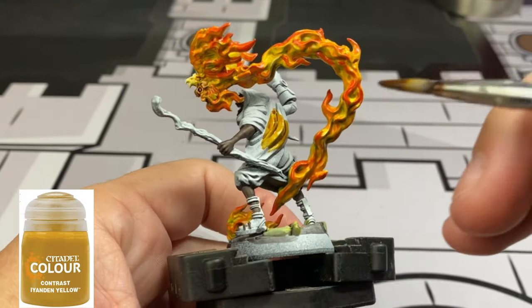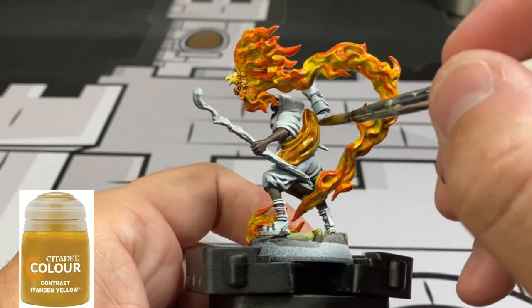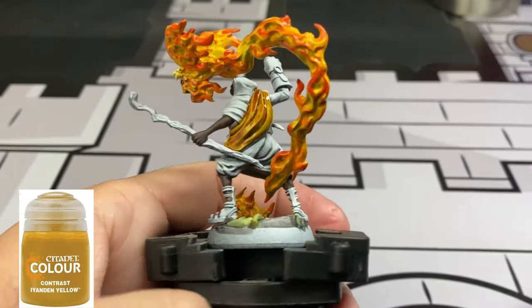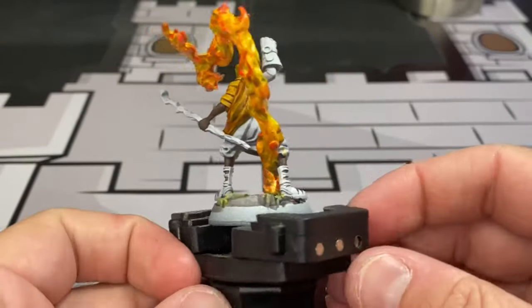For the sash around Cyrus, we're going to use some Ayanda Yellow - another contrast paint. This is going to save some time and give you the natural highlight from the zenithal highlighting. If you don't have this color, you can use Averland Sunset, but if you have a couple extra coins laying around, buy these colors - they're fantastic. I thoroughly enjoy them because they save time.